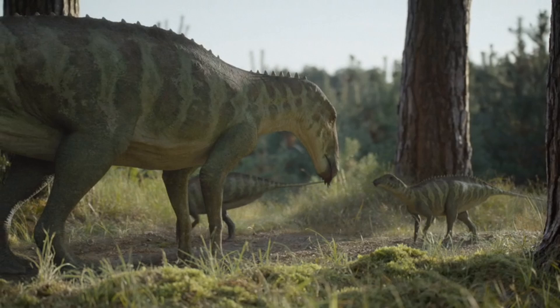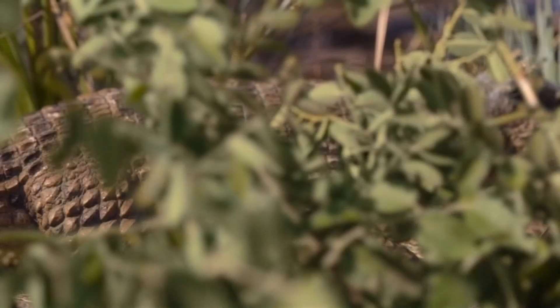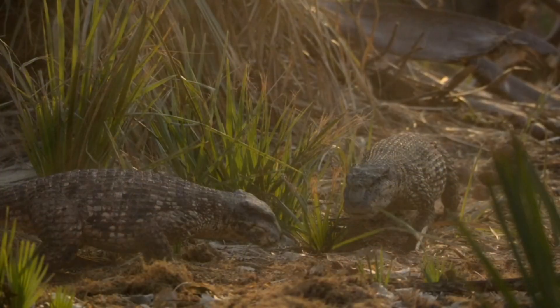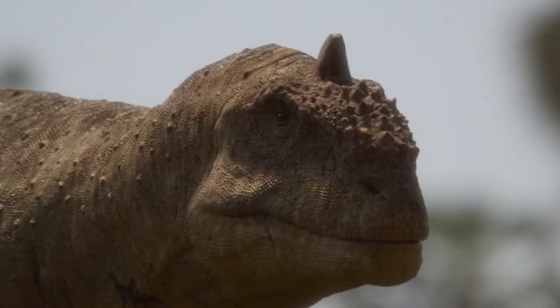We then head to Madagascar, where we meet the Simosuchus, slowly built up here. We have the tiny crocodilian relative — the pug-nosed crocodile as it's popularly known — and it's very cute with a cute little face. It's strictly vegetarian, which is quite strange for a crocodilian, but you can see all the crocodilian features: the ear flaps, the osteoderms, scutes — all of that.